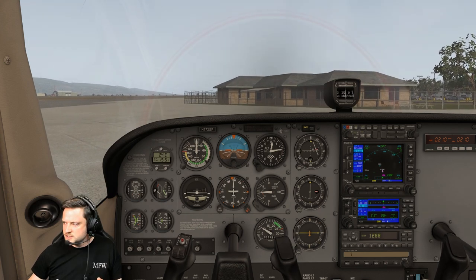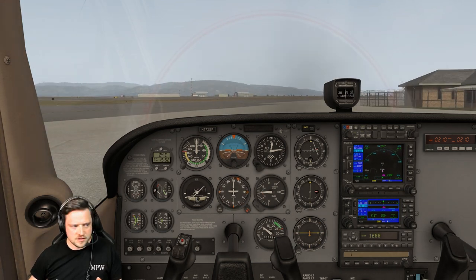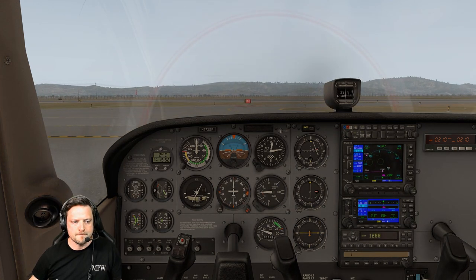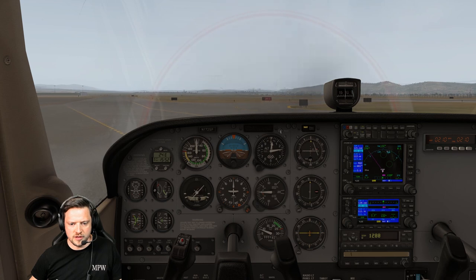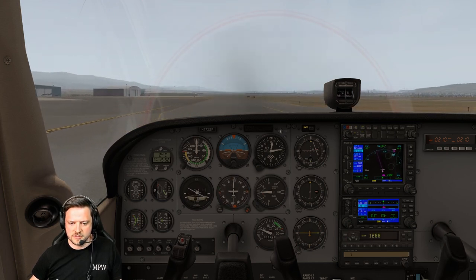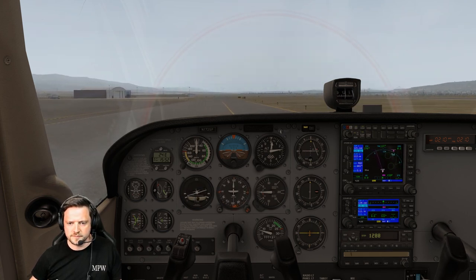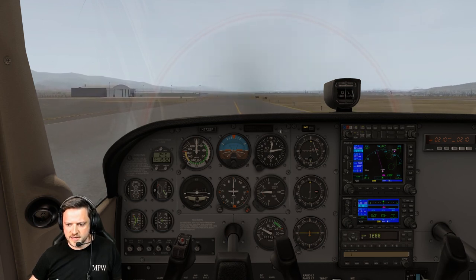Checking the brakes — brakes are good. Continuing the taxi, we are clear all around. Turn coming around to the right, wings up to the left, ball out to the right, compass decreasing all around. This is Alpha ahead of us now. Runway 29 — we've got that set up on the heading bug as well. A little right turn coming in.